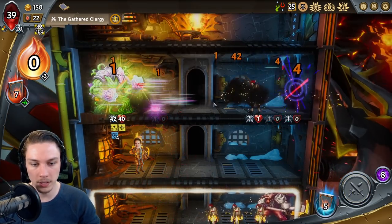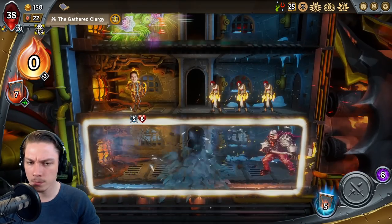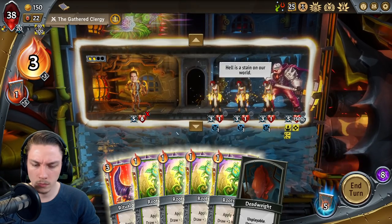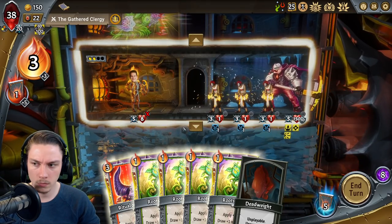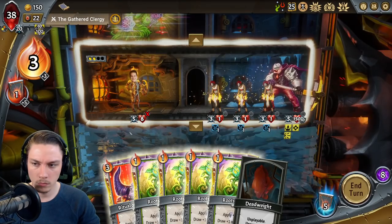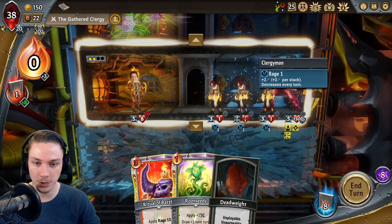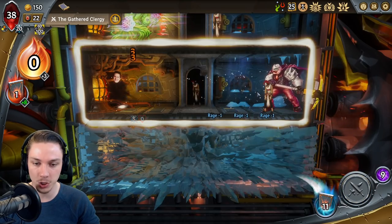Set one of you on the midline, just in case. More draw probably matters more than more damage on the Ritual of Battle, just because these are all going to be just one-damage chump blocks for us.